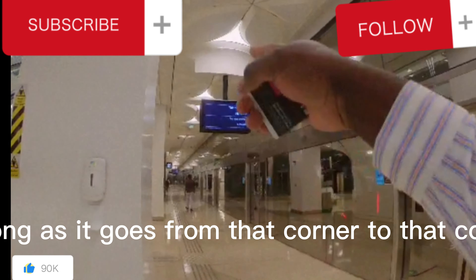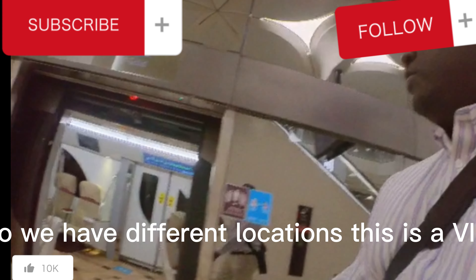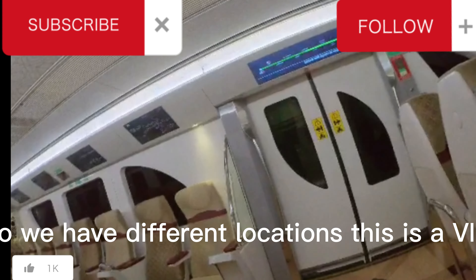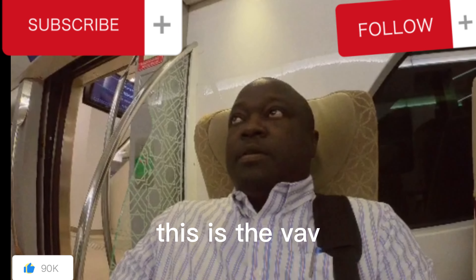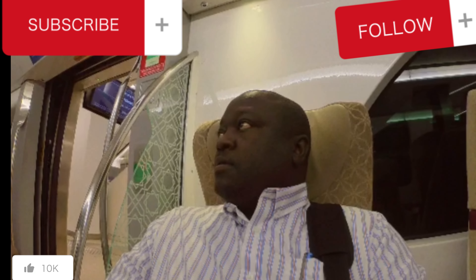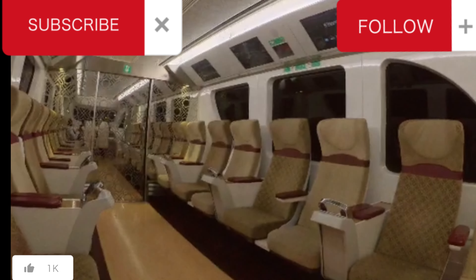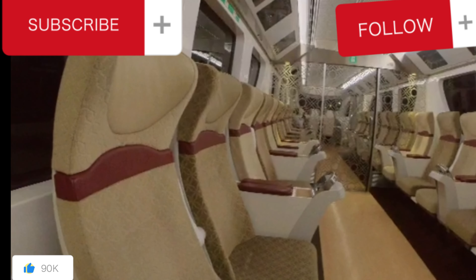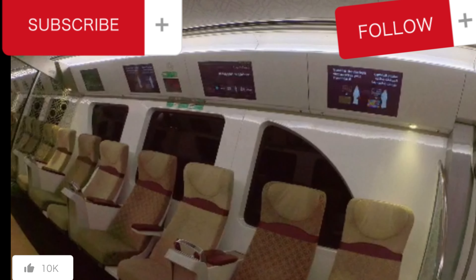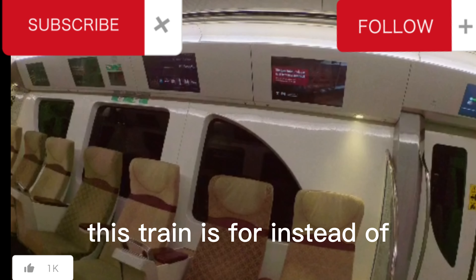The train goes from that corner to that corner. We have different coaches — this is the VIP. Just look how it looks. This train is for Mchero, and the next station is Al Masila.